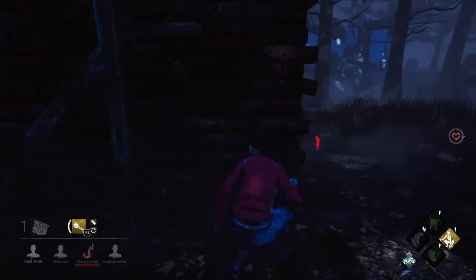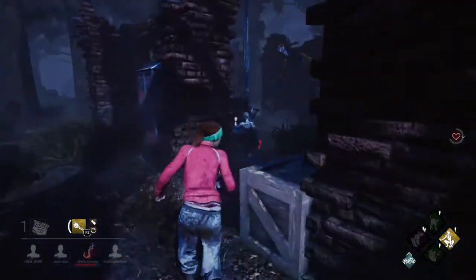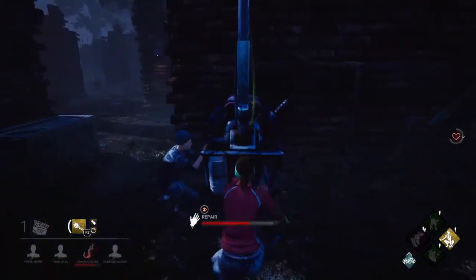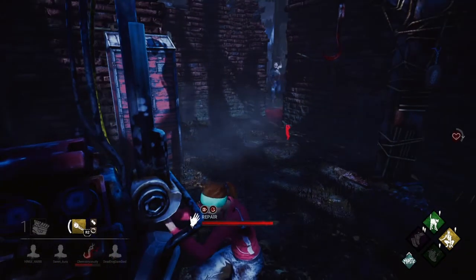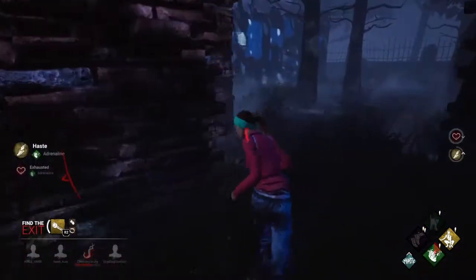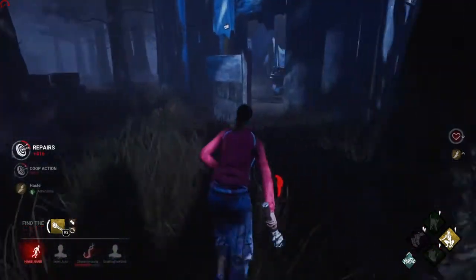The Huntress is camping her. Let's pop this gen to try and lure her away. She's coming — she's gonna get me, I'm gonna have to dip. We popped the gen though, nice! I'll try and wait — what just happened? How did I even get hit to start with?